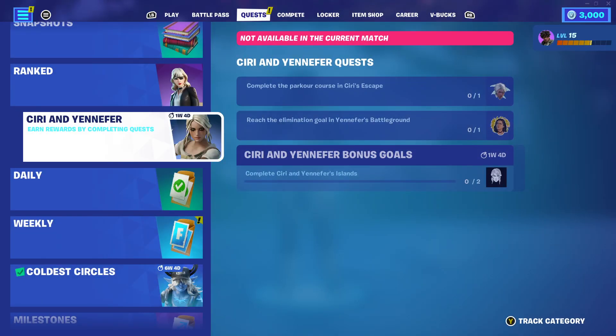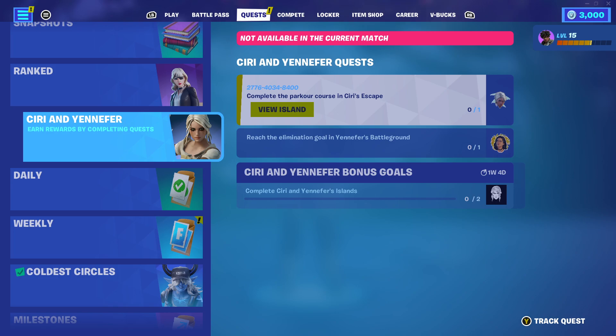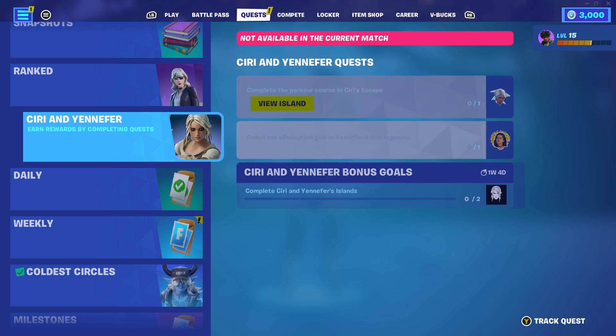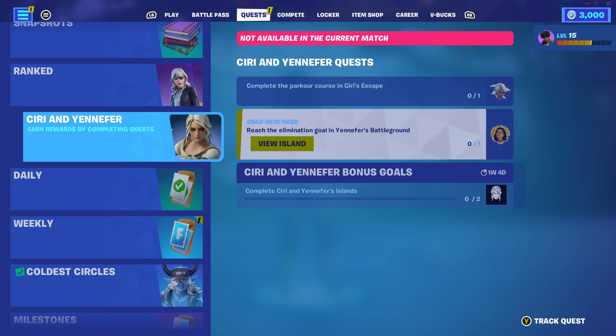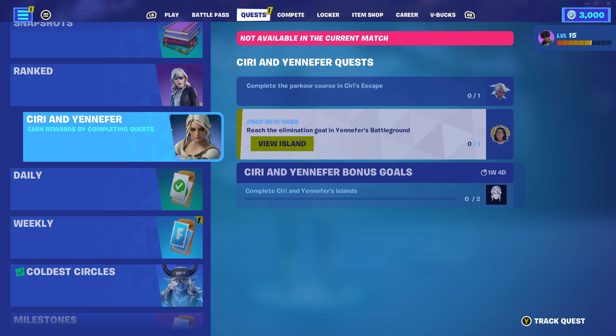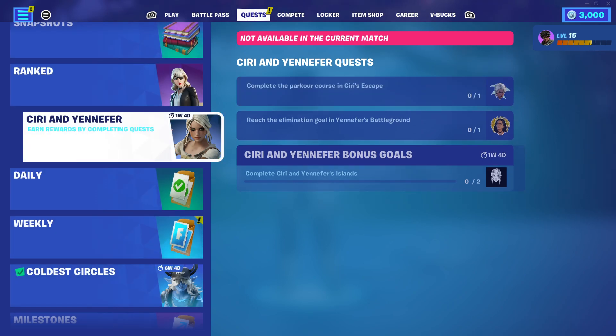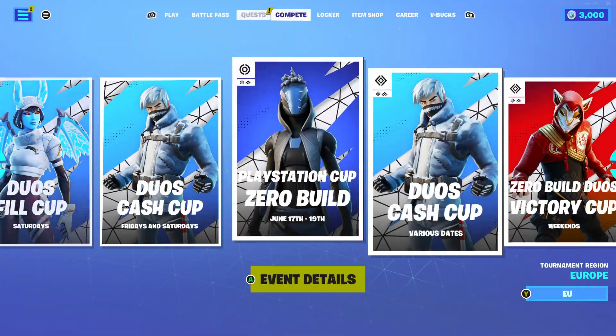We do also have some additional quests right here — the Siri and Yennefer quests where you earn rewards by completing them. The first one is to complete the parkour course in Siri's Escape. The second one is on a different map, which is quite interesting — reach the elimination goal in Yennefer's Battleground. Once you complete them both you get a bonus reward at the bottom. I'm still going to make a separate video on how to complete these quests inside of Fortnite.